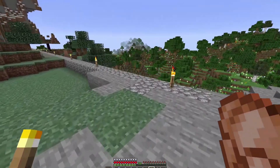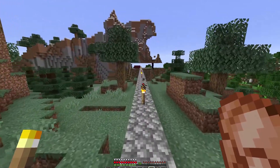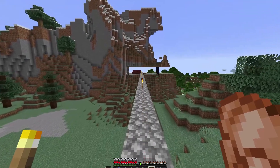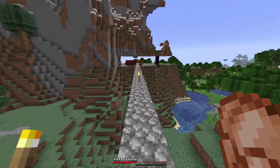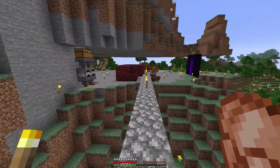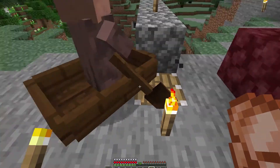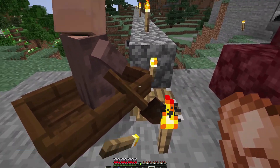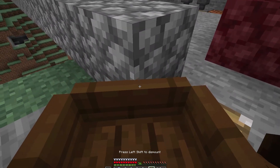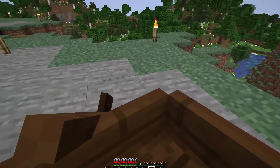I put a little ramp - unfortunately it was one block too high so that's a bit of a pain with the boats. I've put a piston at the end. These don't have a hitbox so I think I can go straight through the torches. I've got a piston and a button - let me in. There we go, could have lined it up a bit better.